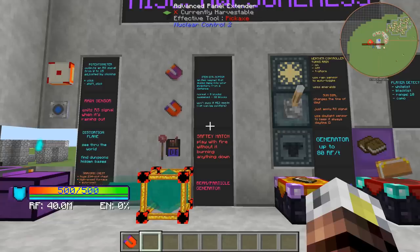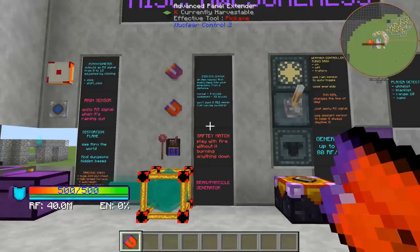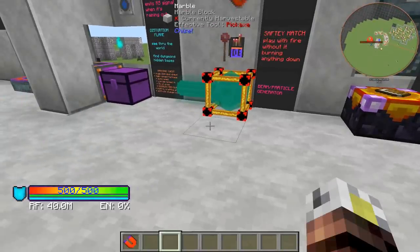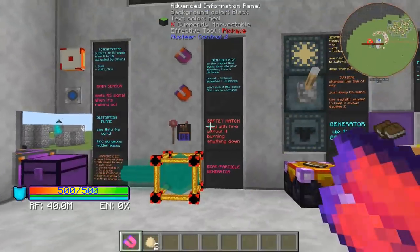The item dislocator and awakened item dislocators are item magnets that suck items into your inventory. The normal one will do eight blocks away, the awakened one will do 32 blocks away. This is actually smart enough — it won't suck in AE2 seeds, which is always a problem when people run by with magnets and rip all your seeds out of their water baths. You can configure that in the configuration file and add other items that won't get sucked up. To enable it, just put it in your hotbar, hover over it, and shift-click. I just pulled a bunch of eggs into my inventory.